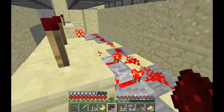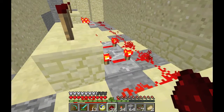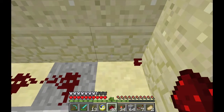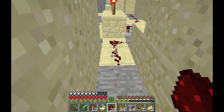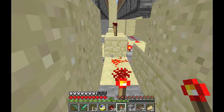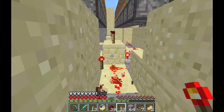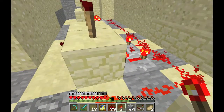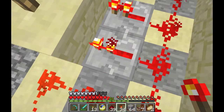A longer delay doesn't change anything. What I need to do is not have lines of redstone next to each other, because that causes the loop, so I need to separate them out more. I take it out — no difference — because the power hasn't stopped flowing. So I put those back to normal.